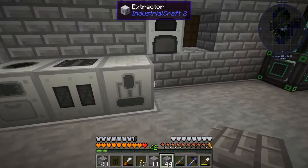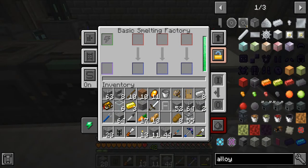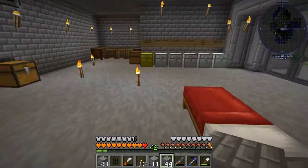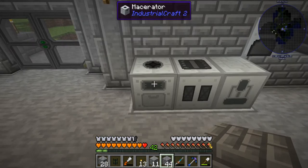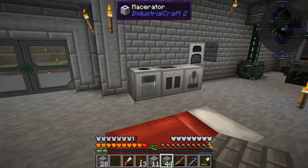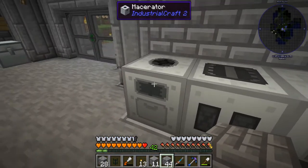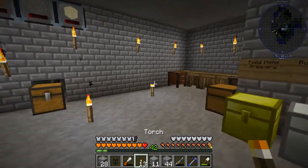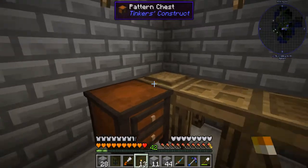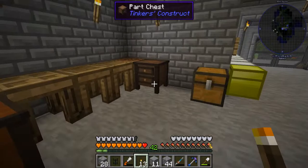We got rid of our electric furnace from here because anything from the furnace we're just going to put in the smelting factory, since it can do three items at once — so it basically replaces that. Even the macerator: I really don't need the macerator anymore, at least not right now. Later on there's some IndustrialCraft ore that will require that — particularly nuclear processing — but until I get to that point I wouldn't worry about it. I did for now put these over here to kind of have them out of the way.